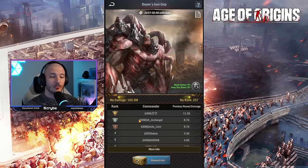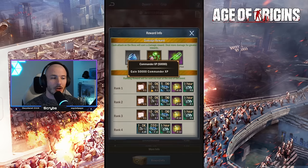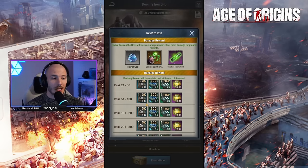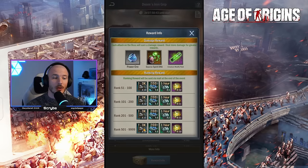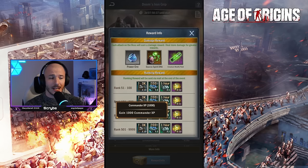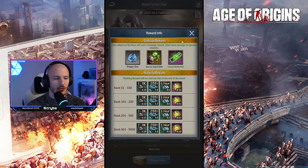Similarly, Doom's Iron Grip — if we check out the rewards you're able to get some commander XP. Obviously the higher you place within the Doom's Iron Grip event the better the rewards, but even if you don't place very high, even if you're in the top 10,000 you're still getting about 10k commander XP. This is run once a week and it's better than doing your dailies. It also gives you stored energy jars which you can use to help evolve your titan further, giving you better attack power for your armies.